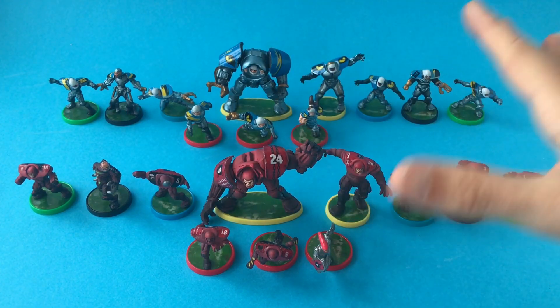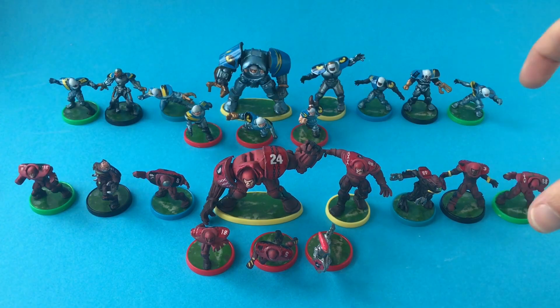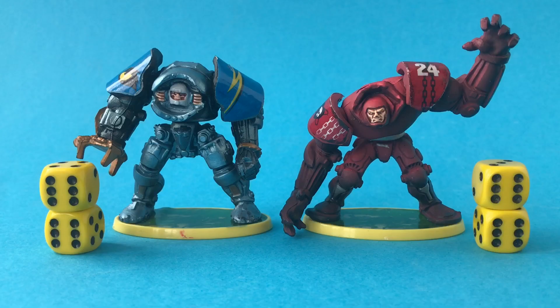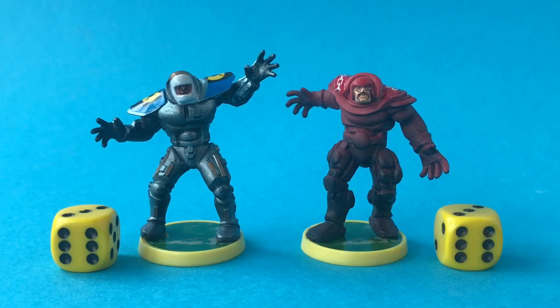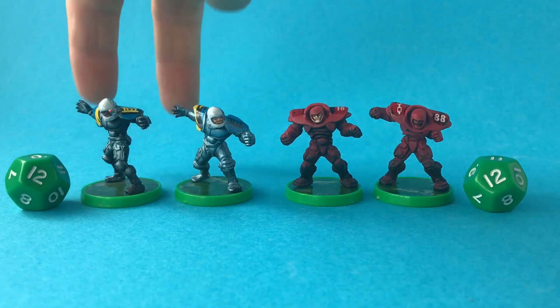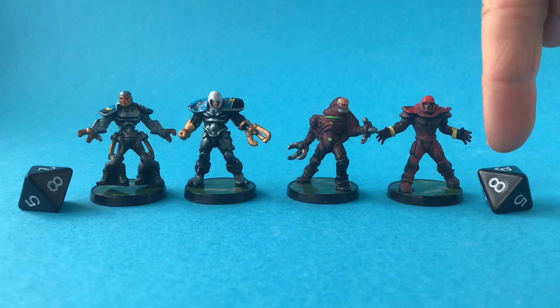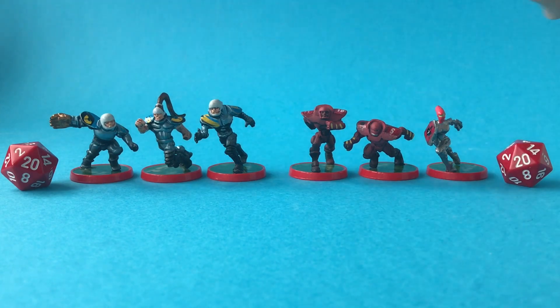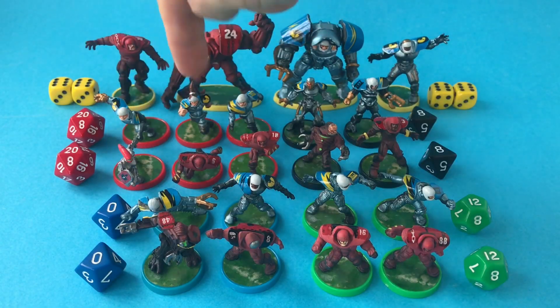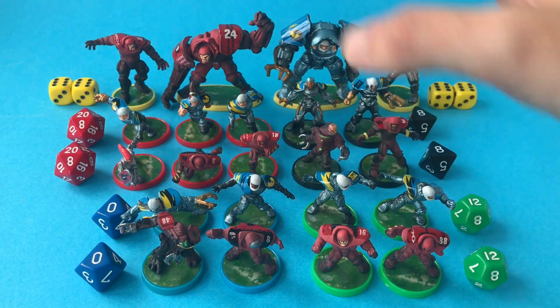We've got 22 playing pieces: 11 blue players representing our Iron Wolves and 11 red players representing our Blackhearts. Each team has a heavy tackle that uses two d6s, a tackle that uses one d6, two linebackers using a d10, two safeties using a d12, two linemen using a d8, and three running backs using a d20 each. Each player's base matches the colour of the dice they're going to use, keeping everything really simple.